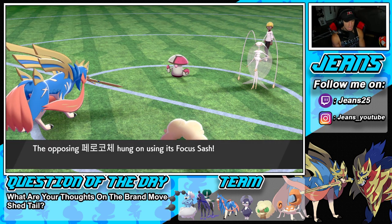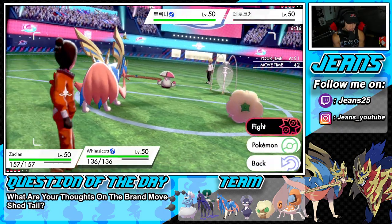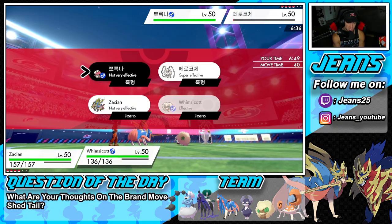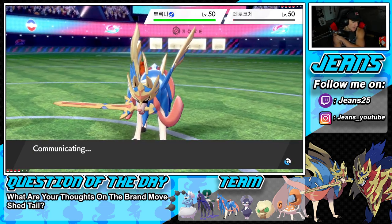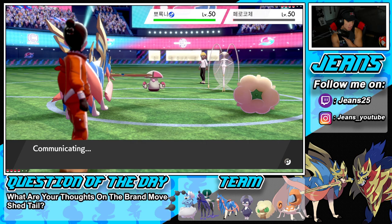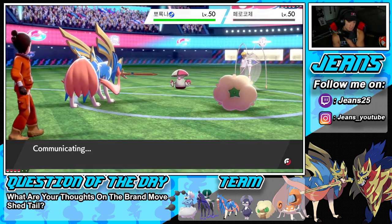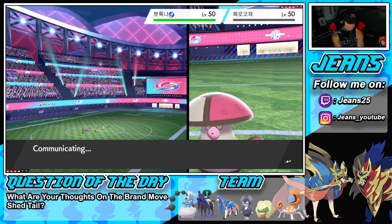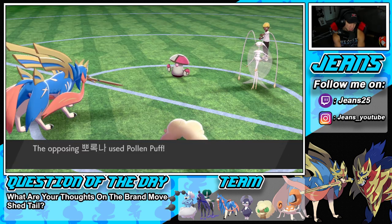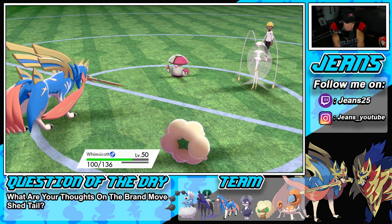Looking pretty solid in battle number one. I'm gonna Behemoth Blade and roll into a Moonblast. I probably should have set up Tailwind because he might Eject Button me. Palm Puffs comes out and goes after my Whimsicott. Amoonguss is fast now after the Speed Swap — we gotta get rid of this Pokemon. But at least Zacian is out here doing damage. I should have set up Tailwind but that's fine, we have Tailwind in the backline now.